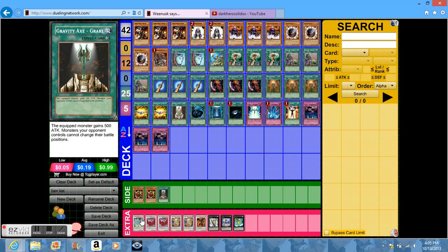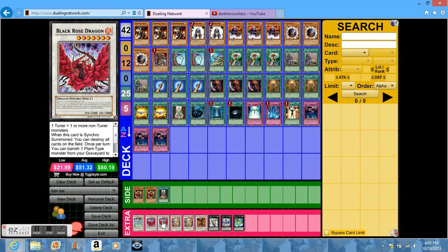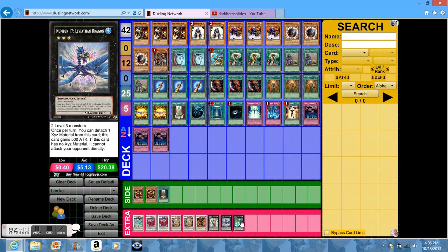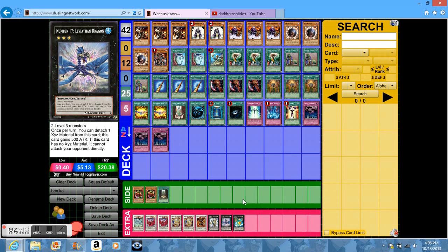For my extra deck, I have Stardust Dragon for Starlight Road effect. Two Black Rose Dragons, just in case I'm in a bind. Power Tool Dragon of course — get endless equips with Power Tool Dragon. Utopia, Number 17, and Leviair Dragon — Leviair Dragon always helps.